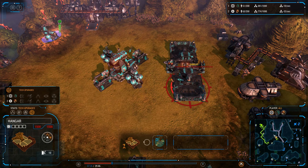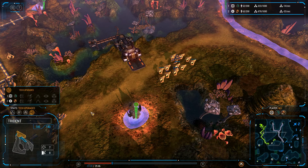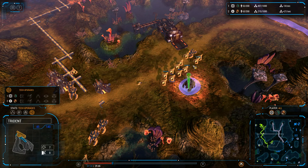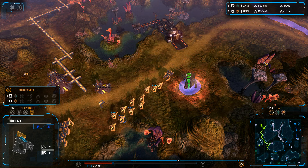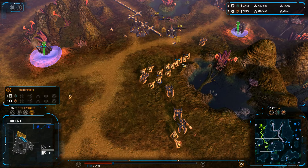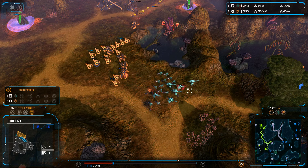Got a couple of hangars out — looks like we're going to see some Nimbus Bombers. Probably a good choice due to the large number of Tridents here. The Nimbus Bombers have a 3-bomb salvo, each one doing 50 damage, so one Bomber can take out a Trident — or a group of Tridents, in fact.